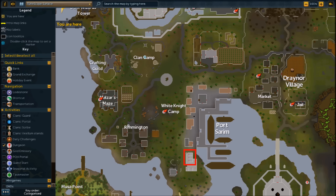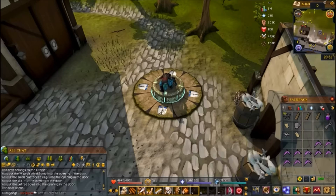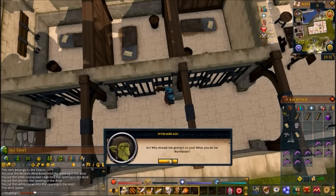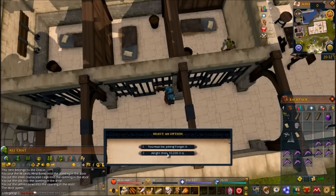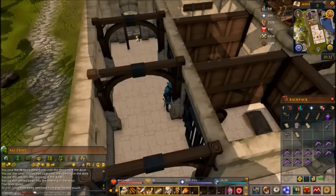Once you've got that map piece, teleport to Port Sarim and go to the jail to talk to the goblin. If you have an appropriate magic level, you can range him down and telekinetic grab the piece. Otherwise, pay him 10,000 coins for his map piece. Once you do that, you get the third map piece and you can combine the map. Now head to get the Lady Lumbridge — since you're already in Port Sarim.